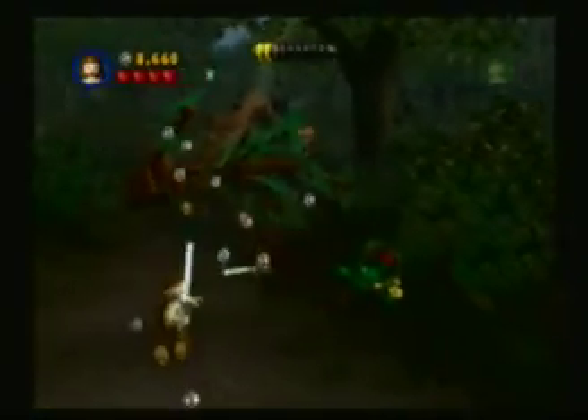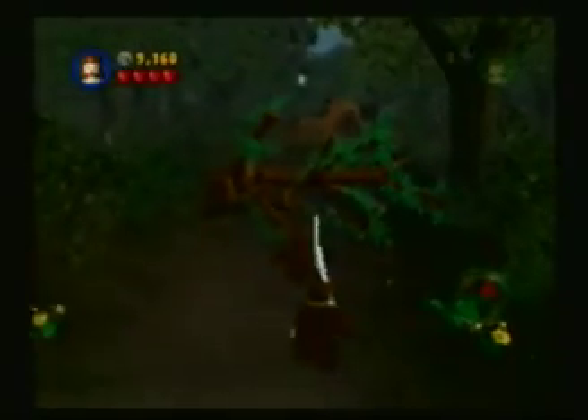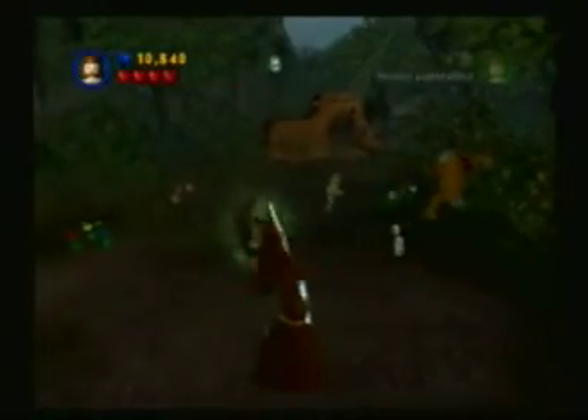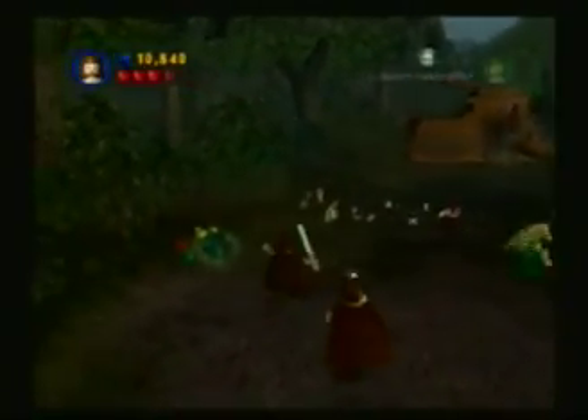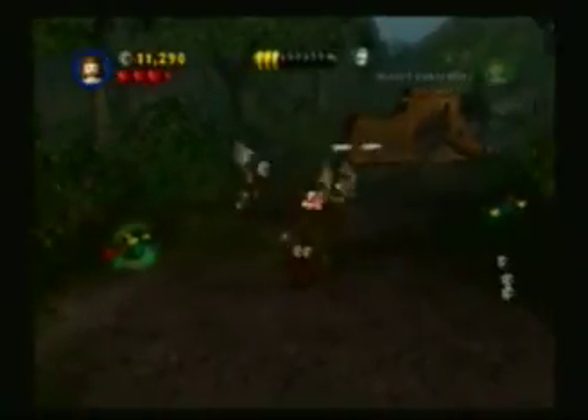Obi-Wan Kenobi. As you can tell, there is a roadblock up here. I forgot to miss one flower plant — make sure you just use the Force to simply build the tree back. Blue coin — those are worth a thousand points. As you can tell, there is a minikit up there. Sometimes these droids won't leave a heart behind.